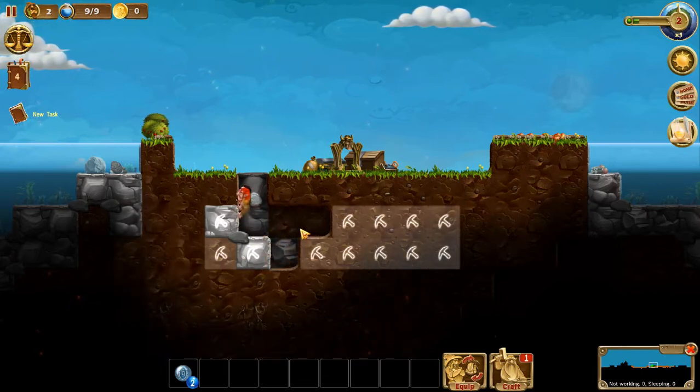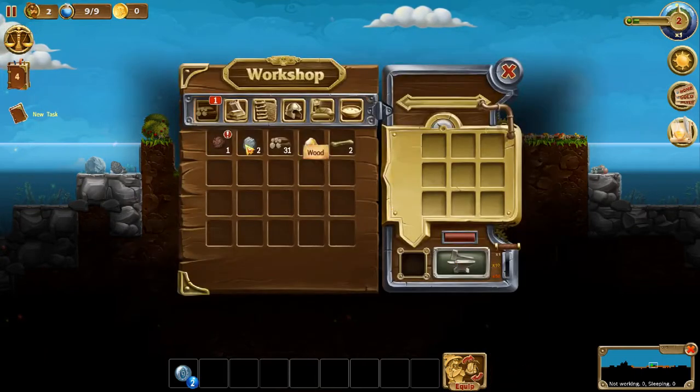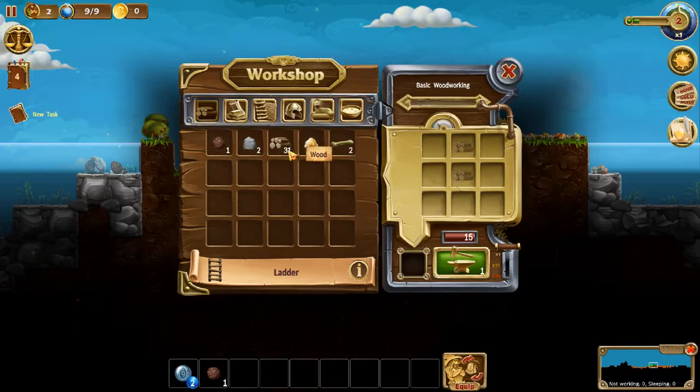Let's let my dwarves dig this out — there they go. Can I craft? Yes, a ladder. It's good to craft a couple of ladders or a few ladders. Now this handle here, if you click on that, you can queue up quite a few — one time, ten times, or 50 times. I am going to be crafting 10. There we go.